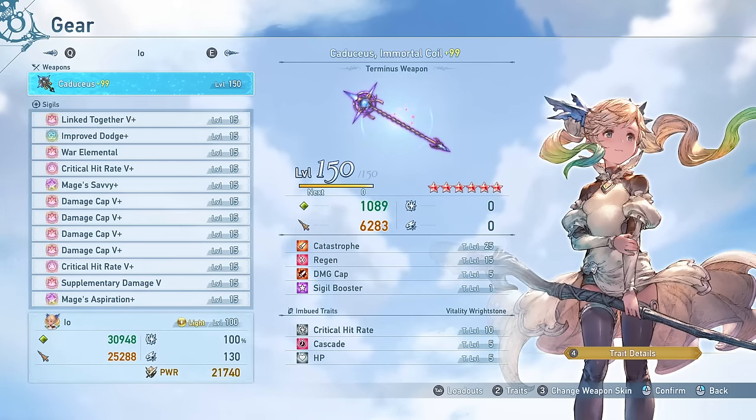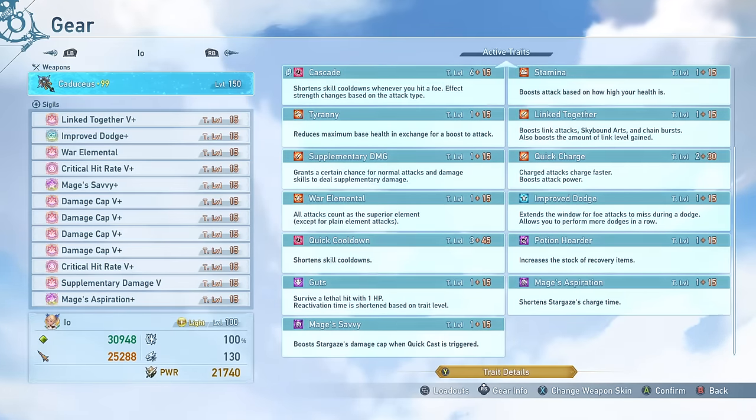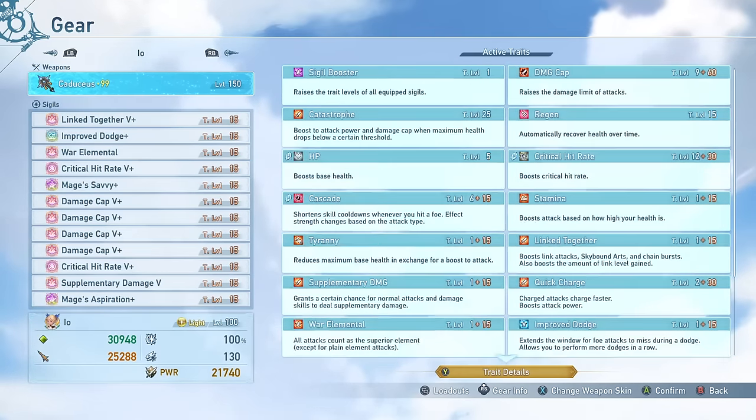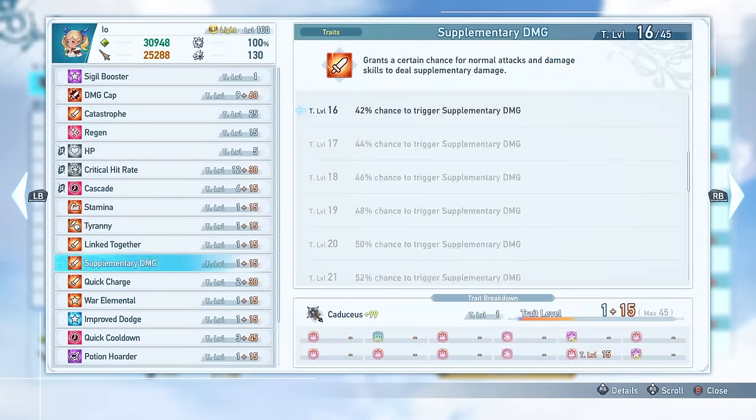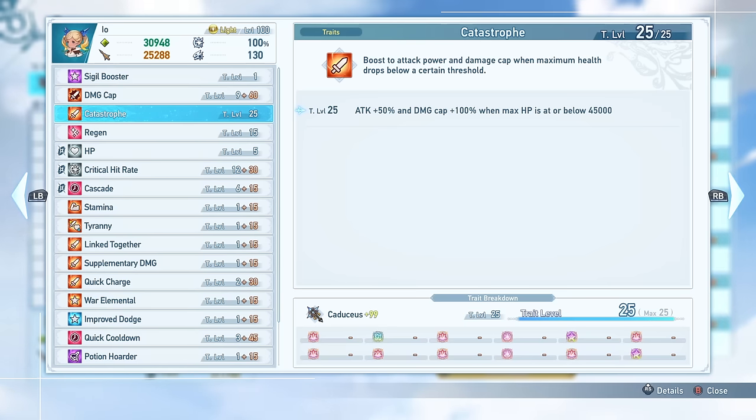The Terminus weapon is going to be the most optimal weapon 99% of the time, probably 100%, because of the Catastrophe bonus trait on it. This gives you a free additional damage cap and a massive damage increase in the form of attack, as long as you are below 45,000 health, which is not too hard to do. Only the Terminus weapon has this, which is what makes it the best weapon overall. If you max out the awakening, you get Sigil Booster, which raises the trait of all your sigils by one level each, making you slightly stronger in pretty much every sigil you have equipped.